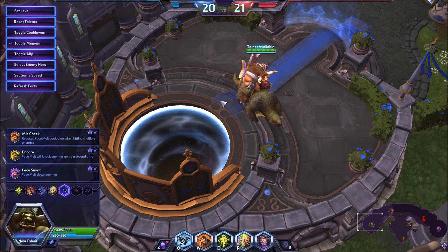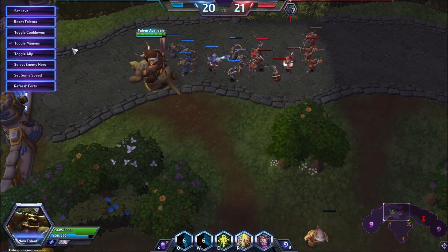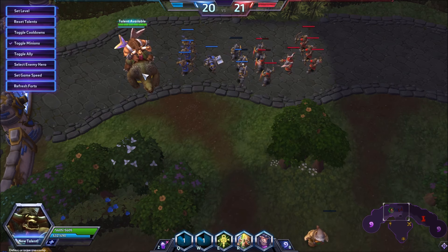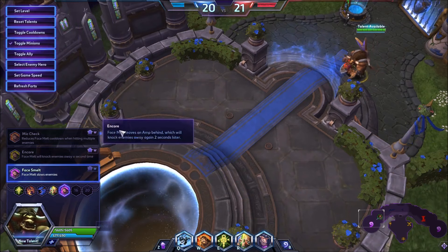At level 13 there's one talent that stands out and it's Face Melt. Being able to slow on W is really awesome - if you slide through the target and get to their other side, you can then W them to slow them, creating an even further CC chain. Slide through, then W, now they're slowed - and you've just served your team up for Arthas to hit, which is what ETC has kind of always done.